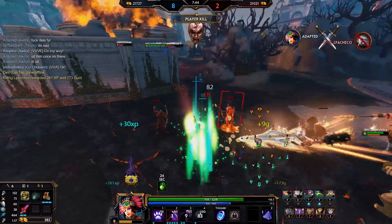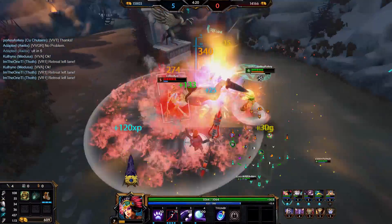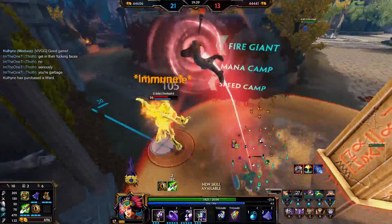You should also get some utility, like Winged Blade or Magi's Blessing. Pressure hard early game — you should be invading constantly. Take trades when you can; your 2 is pretty OP.